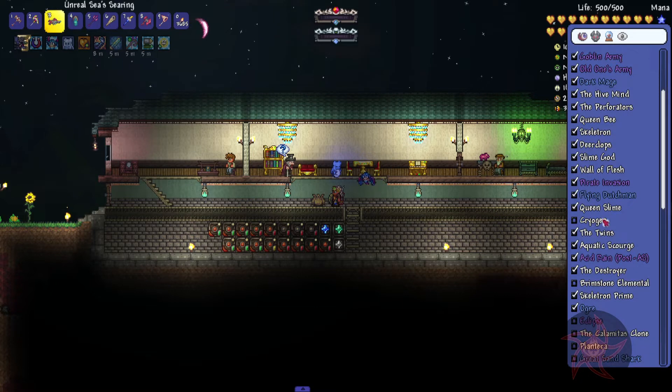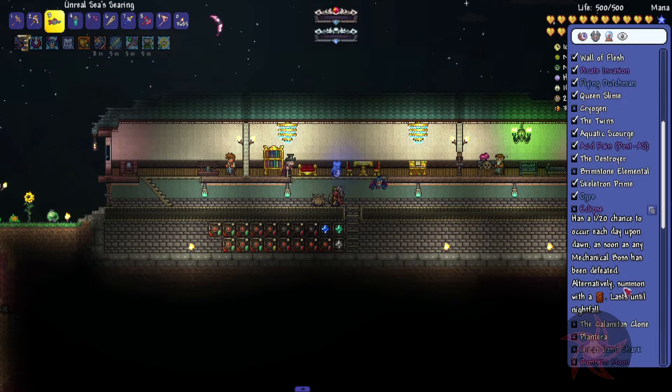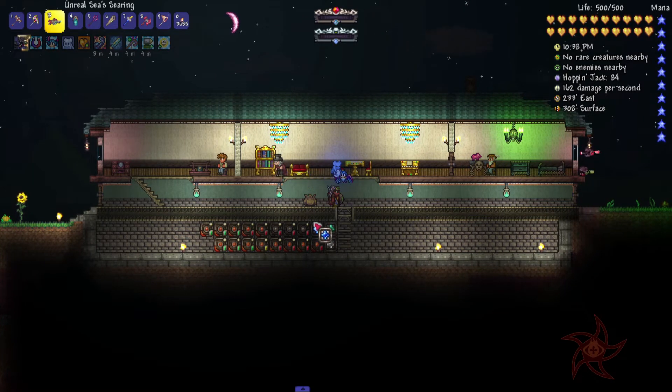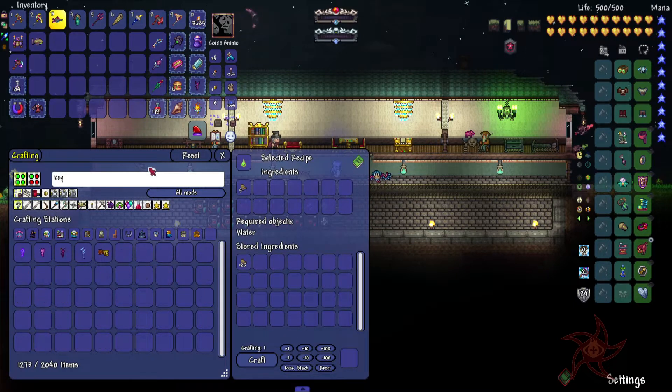Progression-wise, Cryogen should be my next target, right? Cryogen or Brimstone Elemental. I have not had an eclipse yet, though. As soon as any mechanical boss has been defeated — it's been like ten or so in-game days since I took out the Twins. Cryo-Key — yep, Cryo-Key, there we go.